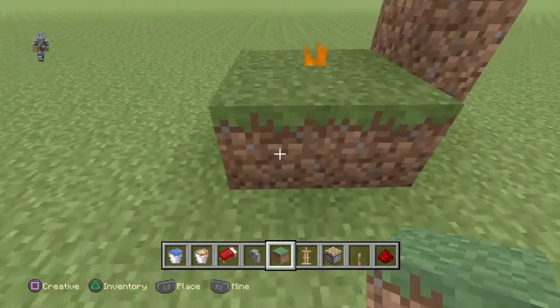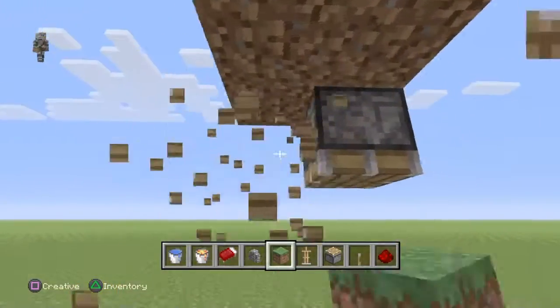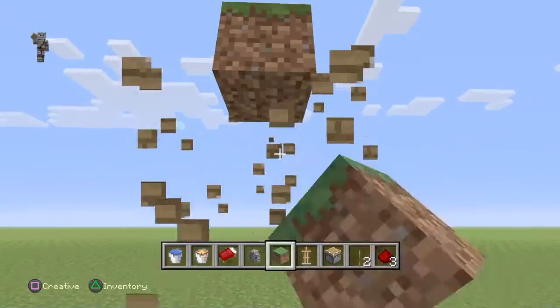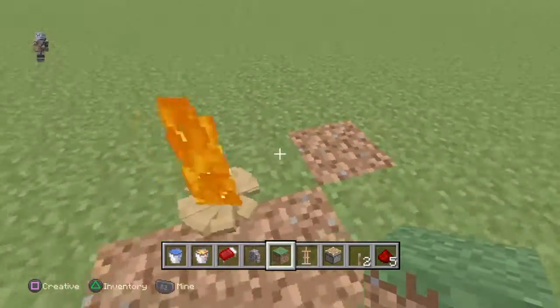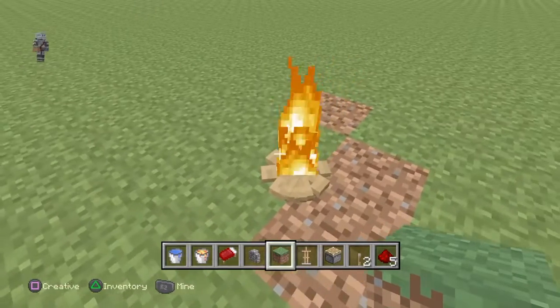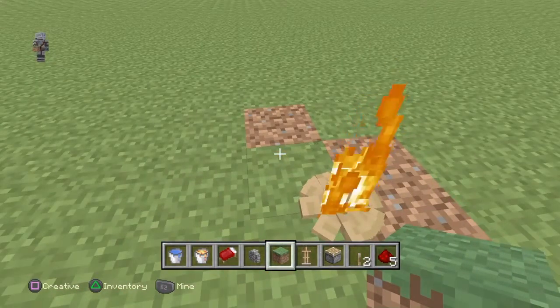And now we should end up with this cool realistic fire — let me just take all this ugly stuff out. So there you go guys, that is how you make a realistic fire in Minecraft. If you do like these type of videos where I show you these cool tutorials, please leave a like and subscribe and I'll see you in the next one. Peace.